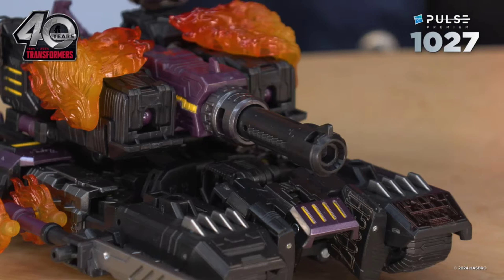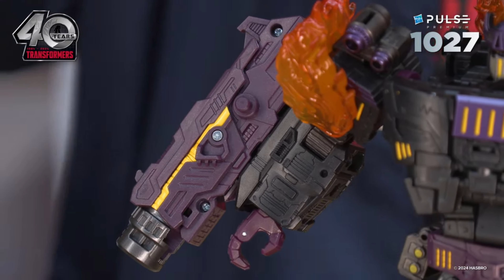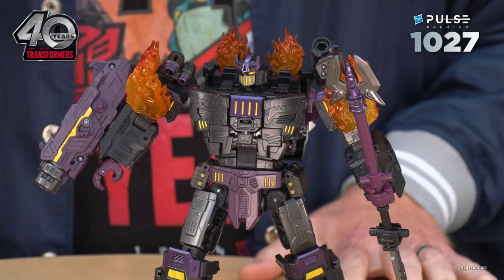Him being based off of his Dreamwave design is so freaking cool. That's what I was hoping for the most, and we heard leaks over the last few months pointing that way, but plans could change with Hasbro — it could have been his IDW or RID 2015 counterpart, for all we knew. So I'm glad it's arguably the best Fallen design from Dreamwave. I've got to go back and read those comics, because there was some amazing art and storylines with that character. Just imagine putting this figure next to the new 86 Optimus, the Dinobots, or even Armada Optimus.